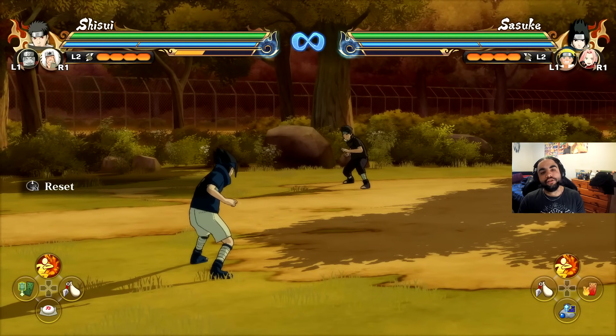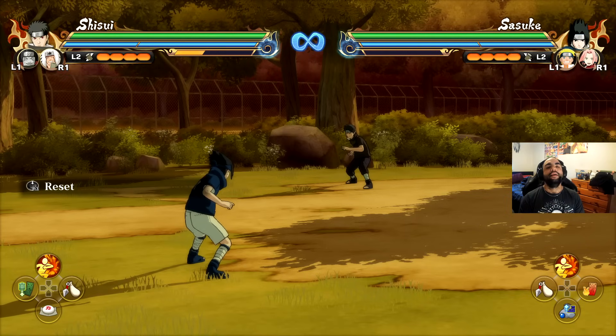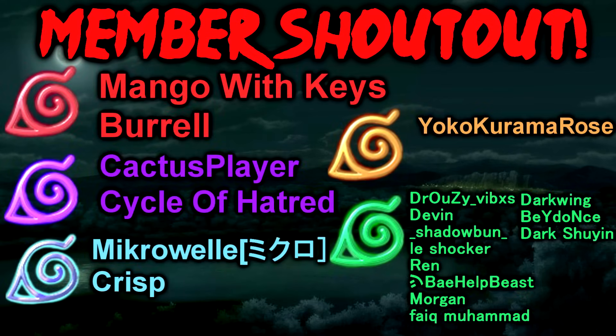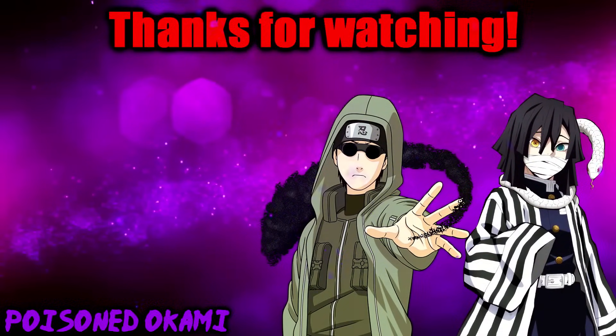That is pretty much the whole combo guide in terms of how to extend your combos with characters. First you want to pick your character, look at how their combos look, then try to find the infinites, and then learn about the different types of knockbacks. Anyways, as always it's been the boy Poison Akami — I'll see you next time.